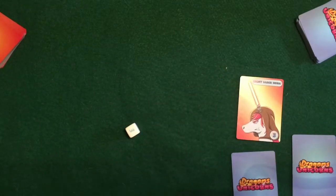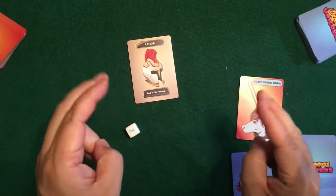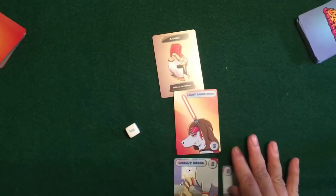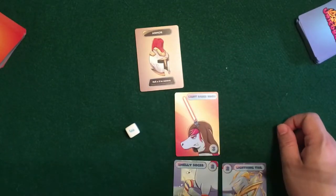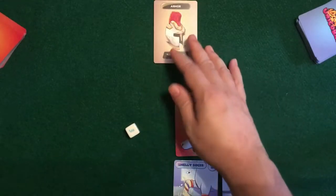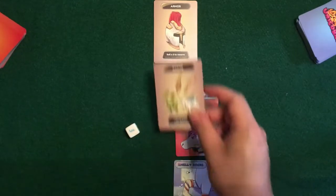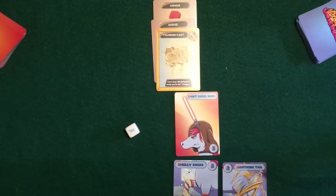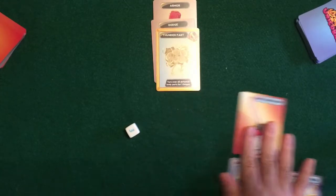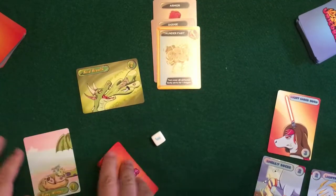A couple of other cards that can come out on your turn: armor cards are basically an extra spot — you place the armor card above your creature, and it says 'roll three to remove,' acting as an extra layer of protection. Another card is dodge — it straight up ends the attack and that person's turn is over, going to the next person's turn. There are other ability cards too, like Thunderfart from the dragon deck: 'turn over all defeated body parts of one dragon.' So if these two parts got damaged, you play Thunderfart to flip them back over.